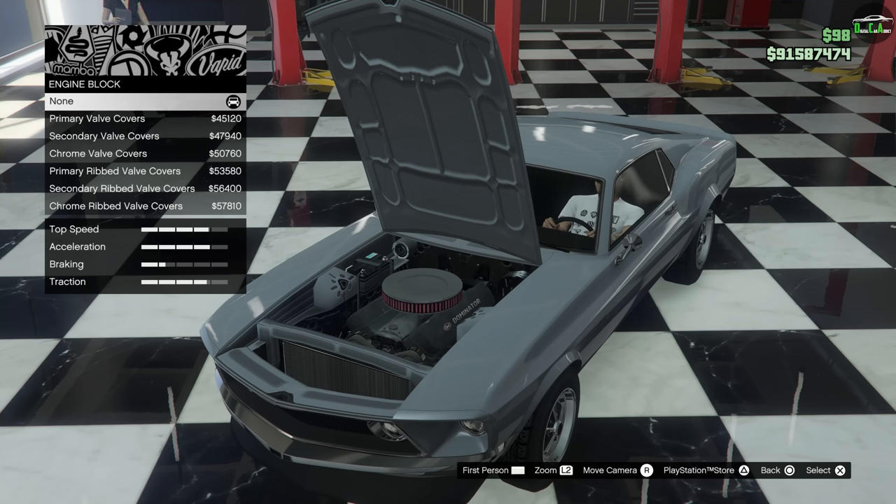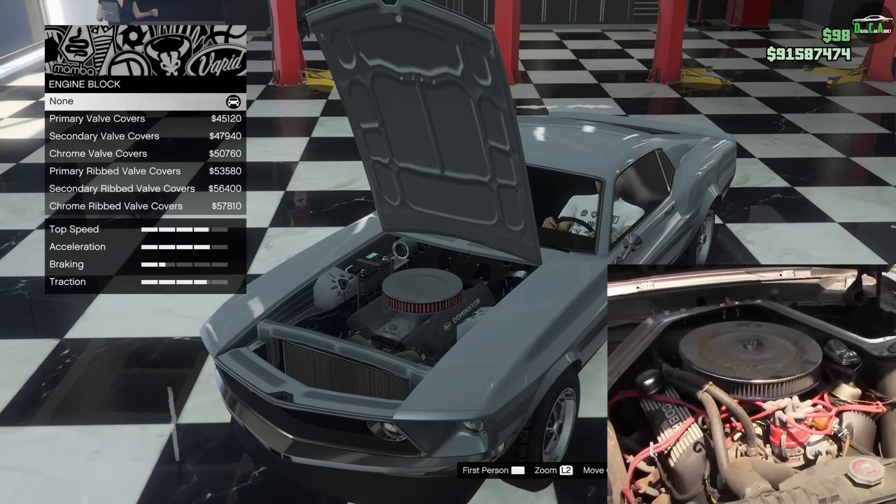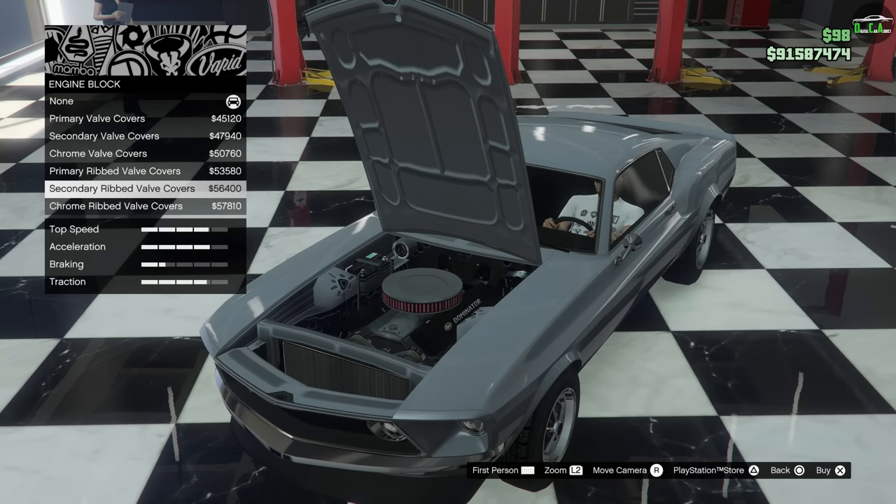I couldn't find any engine bay photos — I looked and looked, and there are different replicas and recreations which kind of throw you off, and I wanted to be as accurate to the movie as possible. I did find a photo of one of the stunt cars' engine bays, and I thought that's probably what the hero car has most likely, so we're going to do that. It will be the secondary ribbed valve covers.